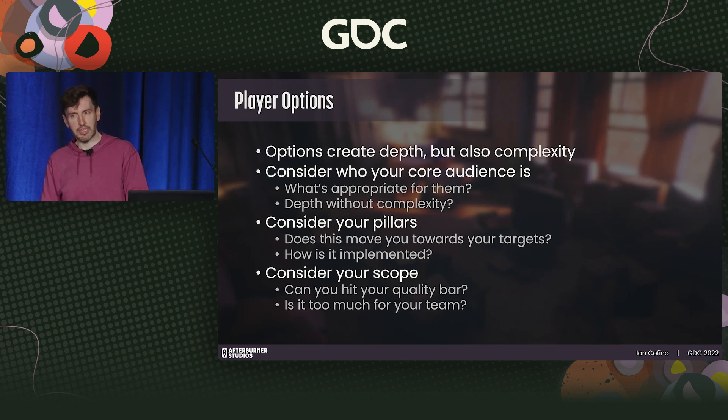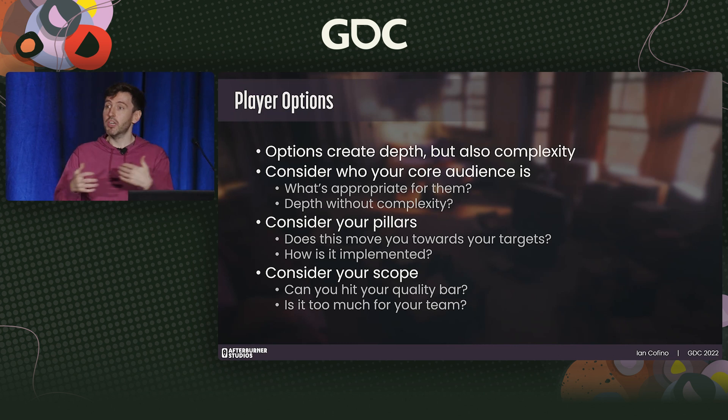We set a stake in the ground early on that jumping wouldn't be one of our verbs. For our team, jumping in combat would have greatly blown scope — now all those previous actions like melee attack, alt attack, ranged attack, and magic attack could potentially be accessible while jumping, plus traversal and art design and engineering considerations. At the end of the day, jumping didn't move us meaningfully towards our pillars as much as other options we were exploring.